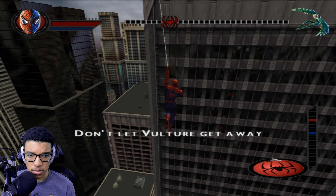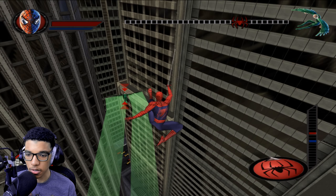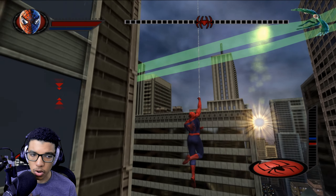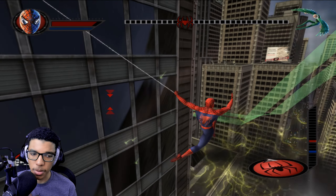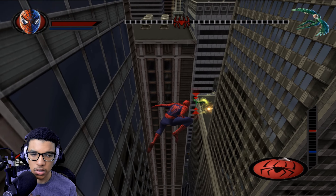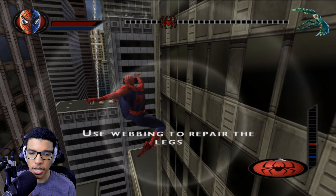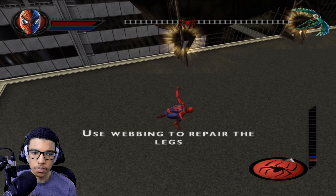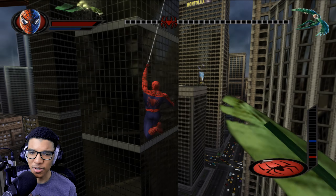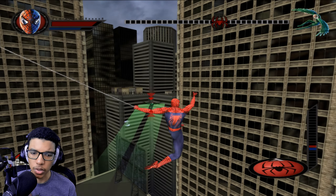Hopefully you can repair things that Vulture has damaged by webbing. Why would I want to repair anything? That ain't got nothing to do with me unless it's blocking my path. Don't let Vulture get away. Oh this is gonna be some BS. Wait, lock on, lock on — that'll make it easier. Am I just chasing him or do I have to shoot him too? Oh yeah, don't cling onto the wall. God damn, that was a good one.